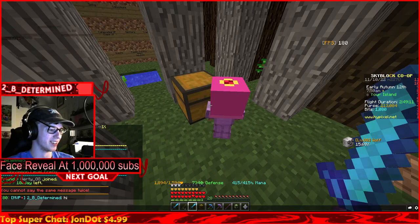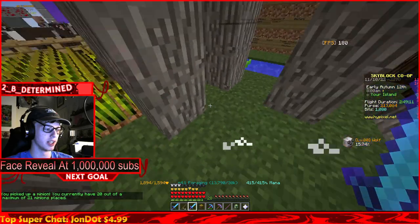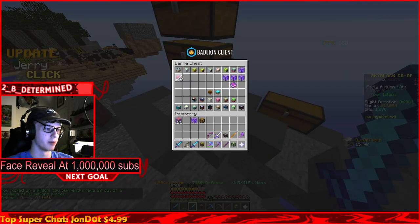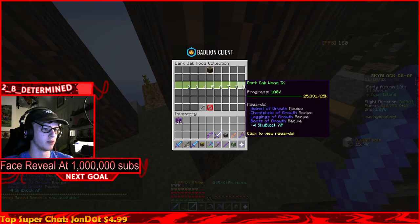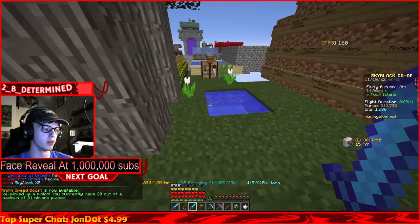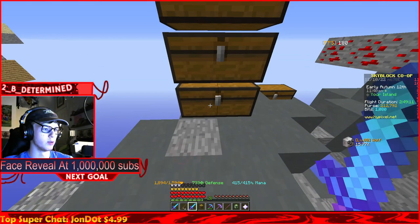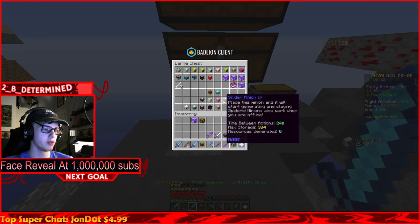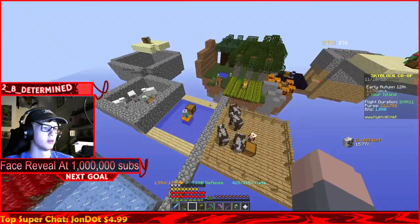High level 80 - we've got the green prefix! Let's go! We also maxed out acacia wood so we don't need that minion anymore. Dark oak wood level 9, helmet of growth, chest plate of growth - we've maxed out dark oak wood, which means we don't need that minion either. This guy is fired! We need a new minion - mithril seems kind of useless since we're probably going to be maxing that out ourselves.